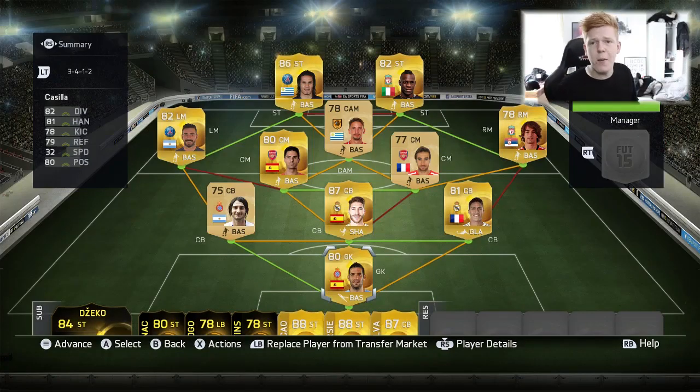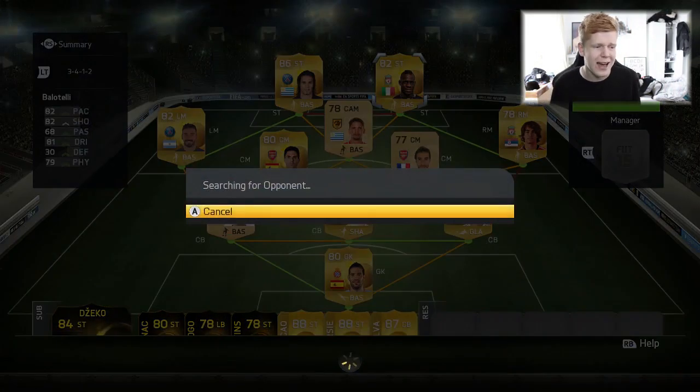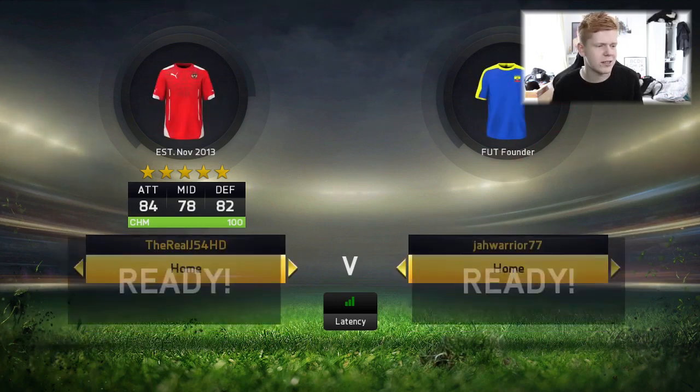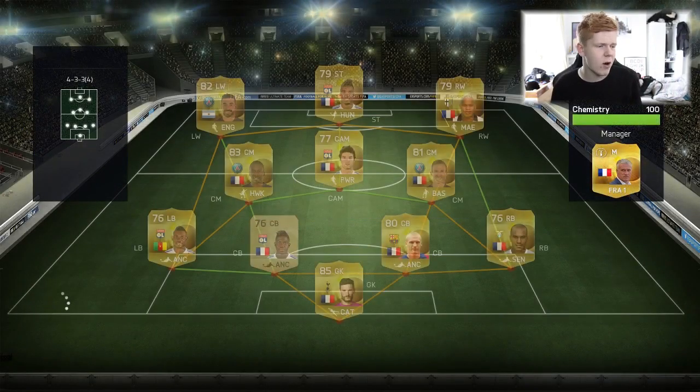This is our finished team. In goal, we have got Kasia. The three centre-backs: Colotto, Ramos, and Verane. Right midfield, we've got Markovic. Two centre-mids: Flamini and Arteta. Left midfield, we've got Lovetsy. Centre-attacking mid, we have got Ramirez. Two strikers: Cavani and the big man, Balotelli. I'm excited to use this team - there's a wide range of different players. Our attack looks absolutely class: Balotelli and Cavani, with Lovetsy and Markovic on the wings, all with decent pace.